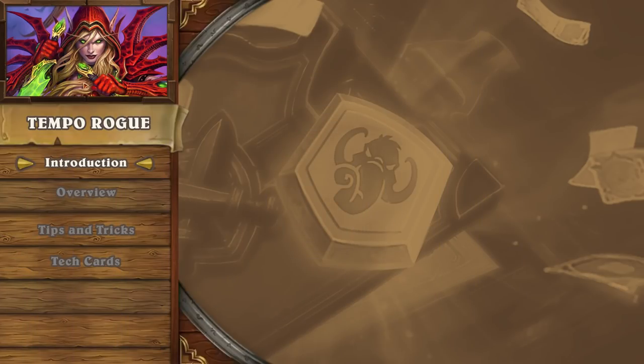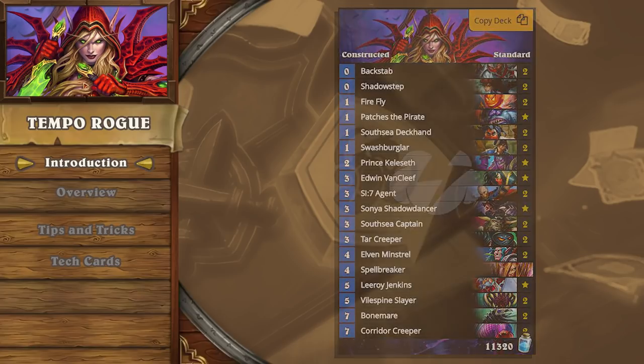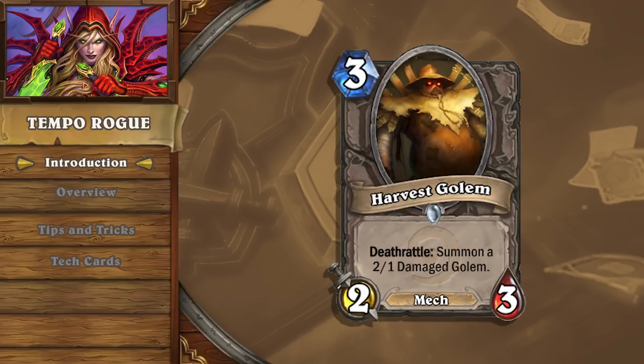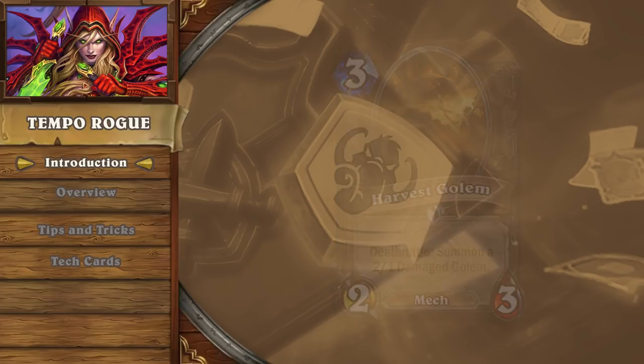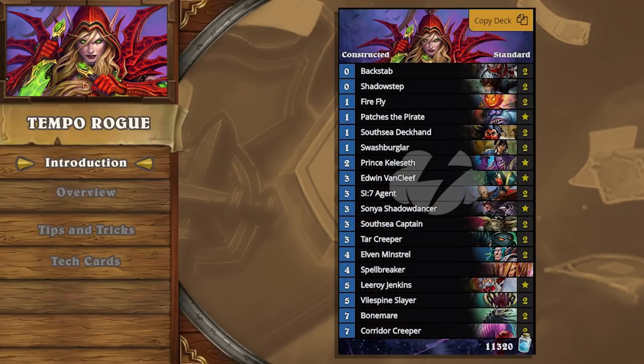Welcome to another installment of our Deck Introduction Series, featuring Keliseth Tempo Rogue. Tempo Rogue was a theoretical archetype that saw some glory moments in the early days, in a time where Harvest Golem was a staple 3-drop, but never with the same level of success as Miracle Rogue. Three years later, in the vacuum of aggro decks left behind by the pirate warrior nerf, a Keliseth-empowered Tempo Rogue archetype rose to become one of the three strongest decks in the Knights of the Frozen Throne meta, next to the Highlander Priest and Jade Druid.